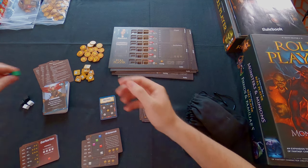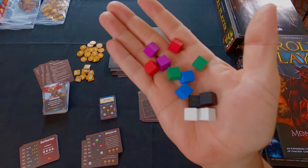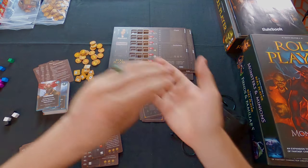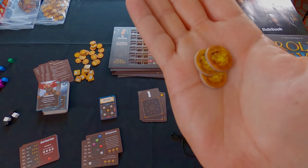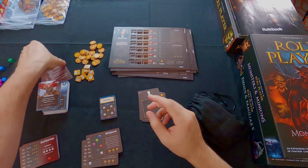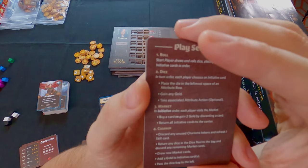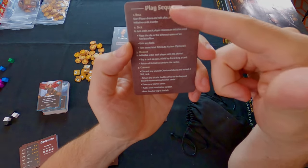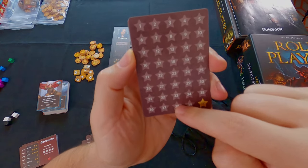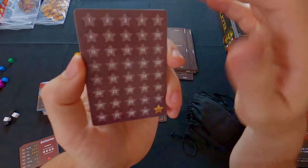We have wooden cubes in white, black, blue, green, purple, and red - each player gets two of a particular color. The game also includes coins used to buy skills, traits, weapons, and armor. Reference cards show the play sequence for each round and have a star tracker to count your total reputation stars at the end of the game. That covers everything in the base game.